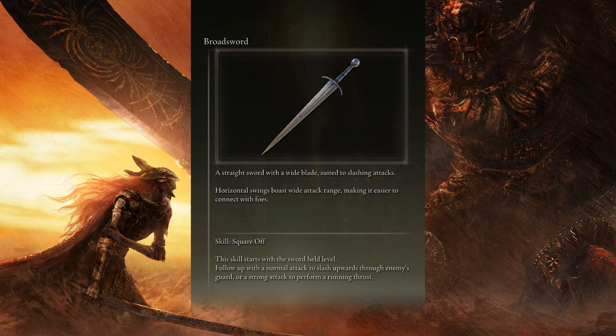Square Off: This skill starts with the sword held level. Follow up with a normal attack to slash upwards through an enemy's guard, or a strong attack to perform a running thrust.